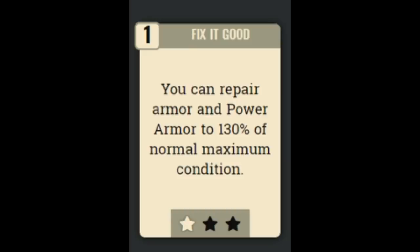Next we have Fix It Good, which lets you repair power armor to 130% of its normal max condition. At max rank you can make power armor twice as durable, which is really useful if you never want to return to camp to repair your power armor.